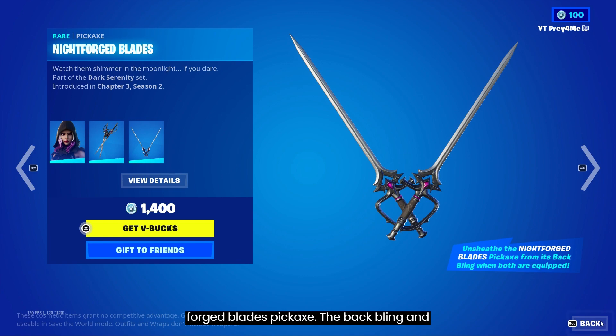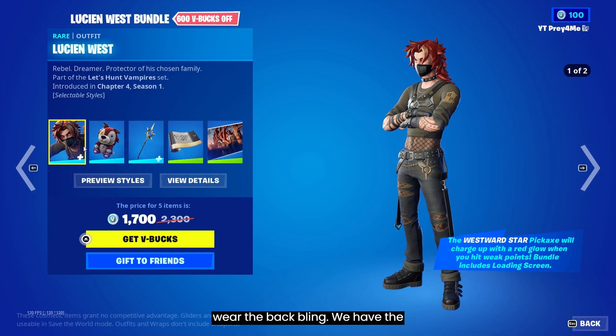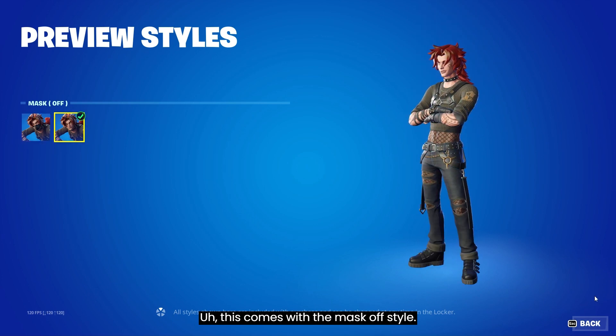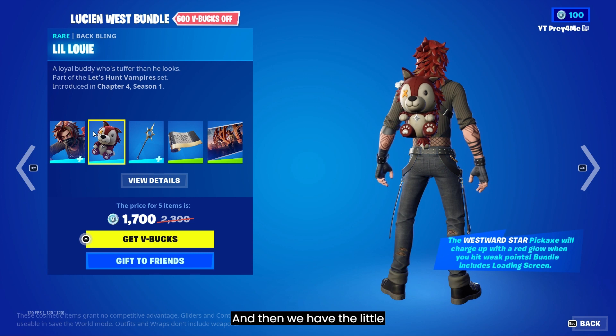Then we have Serena — she comes with the Night Forged Blades and the Night Forged Blades pickaxe. The back bling and pickaxe are reactive to each other.